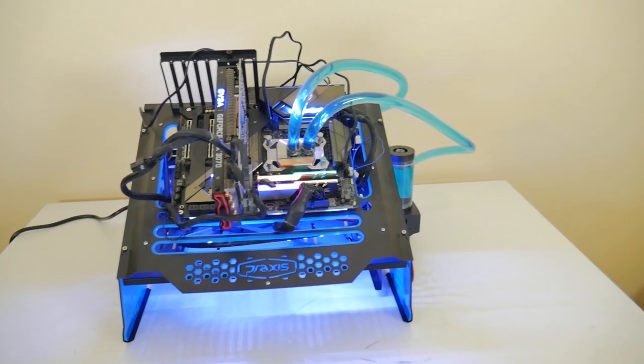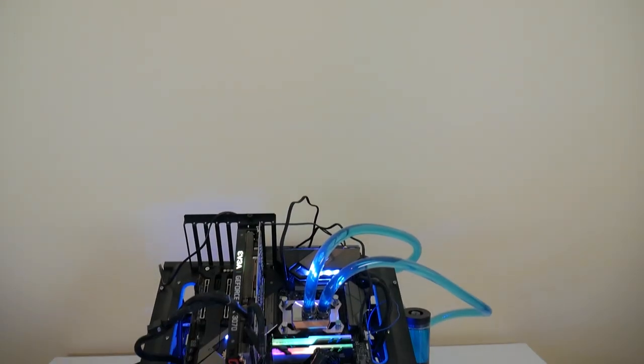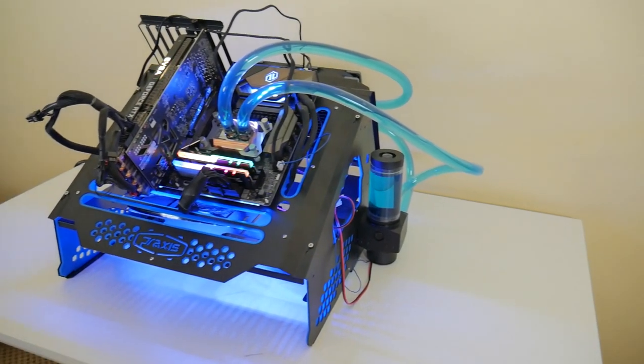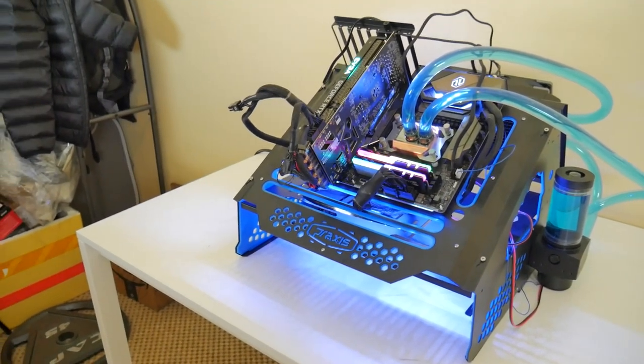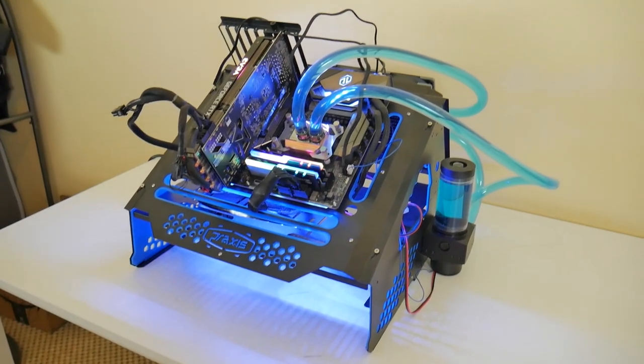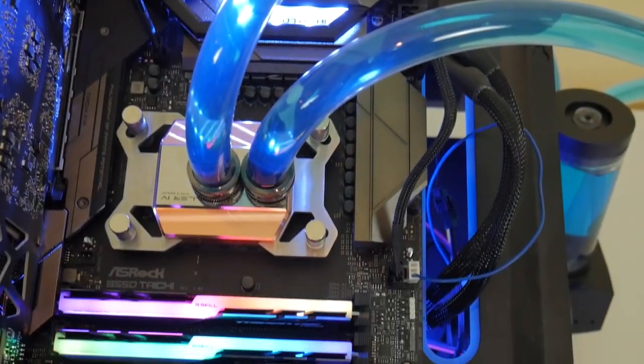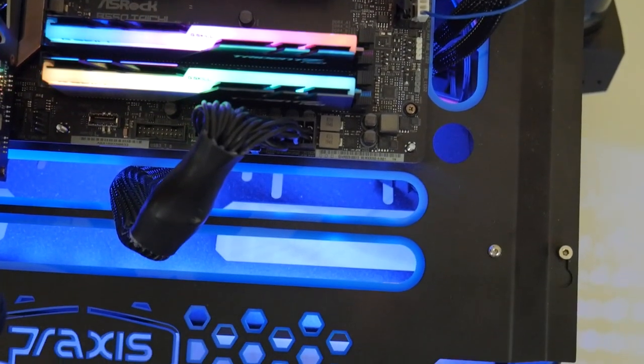The test bench is the Ryzen 5 5600X, overclocked to 4.8 GHz and running on a water loop, pushed as far as it can go. We have Smart Access Memory enabled, which will give an advantage to the RX 6800 for a specific reason in Cyberpunk. We also have the hex code edit to the executable to enable the rest of the cores — there's a linked video if you want to do it yourself — and that brought CPU usage from 40–50% up to 70–80%, pretty much doubling it.